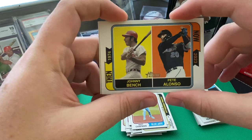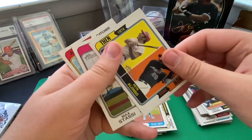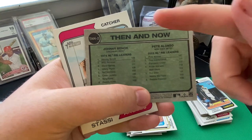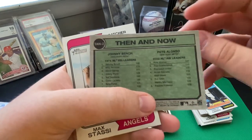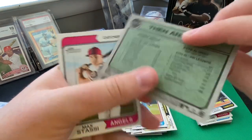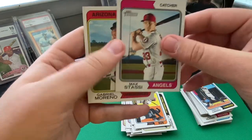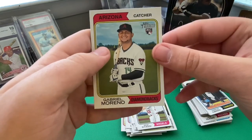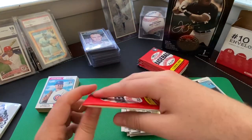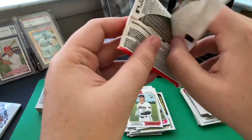Then and Now insert — pulled one of these in my other video too. This one has Johnny Bench and Pete Alonso — National League RBI Leaders in 1974 and 2022. Pete Alonso had two more RBI last year than Johnny Bench did in '74. I like the look of those cards. Max Stassi with the Angels. Wrapping up with Gabriel Moreno rookie card with the Arizona Diamondbacks — I've been hearing he's been having a pretty good year out there in Arizona.